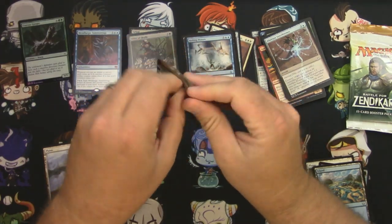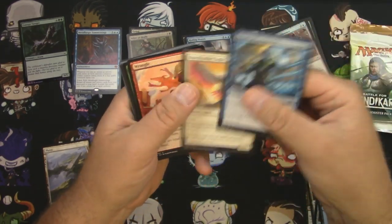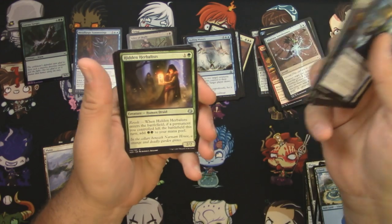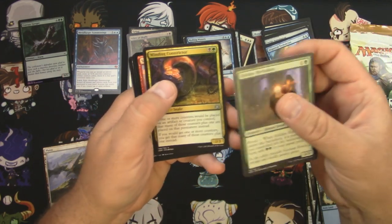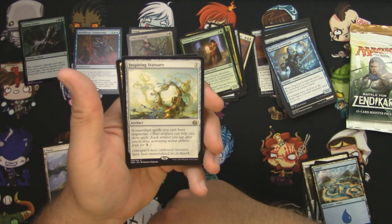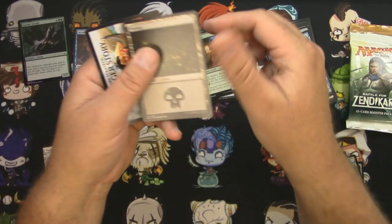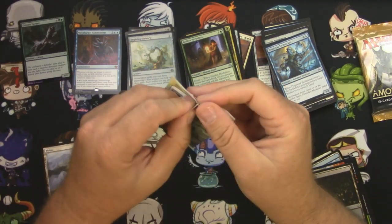Aether Revolt. Got a Wrangle, Lifecraft Cavalry, Ice Over, some Automatons, Hidden Herbalists, Winding Constrictor — a fun snake card right there — Siege Modification, and an Inspiring Statuary. For three mana you get an artifact where non-artifact spells you cast have improvise — it's like convoke but with artifacts. Great. No lottery card, but a couple more chances.